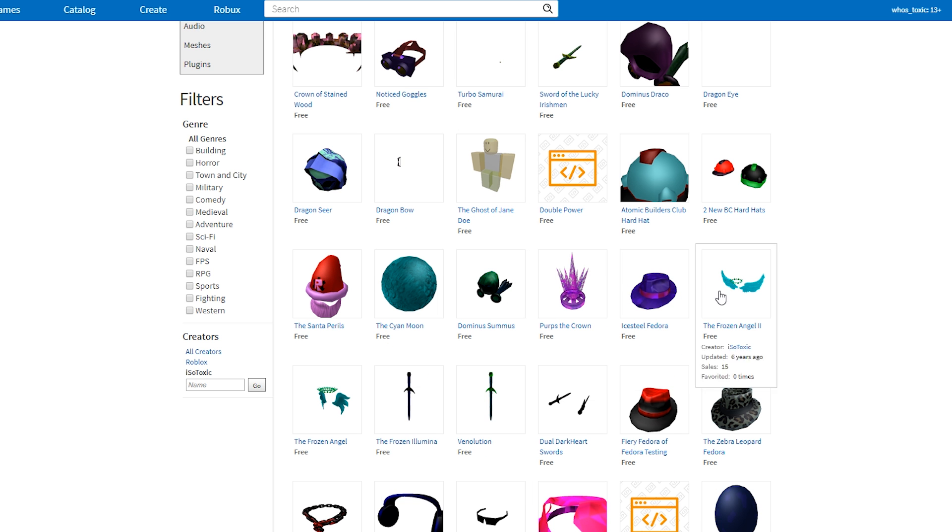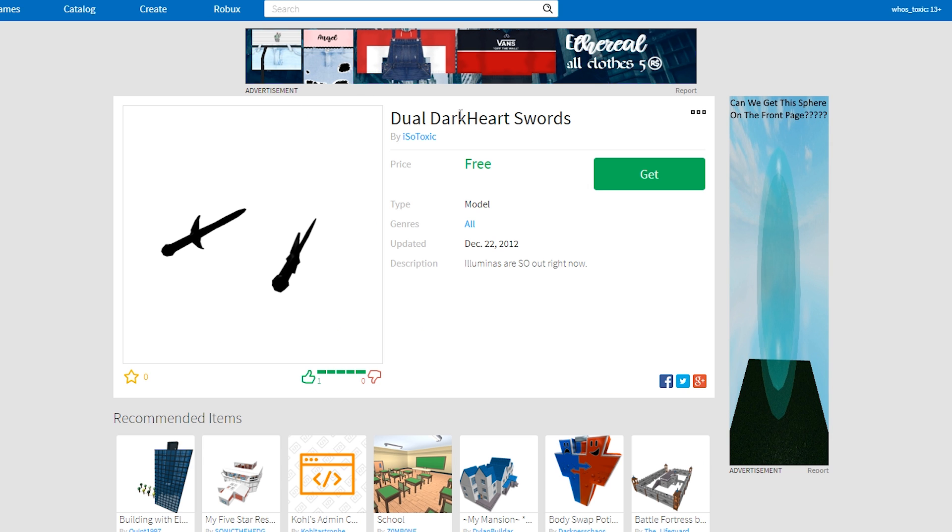Moving on to items that I think you guys actually care about. Last episode we covered dual dark heart swords. It's reappearing in this episode only because I forgot to mention one thing, and that is that this item actually ended up becoming a real limited. Even though they didn't use my dual dark heart swords design, so therefore I didn't get it, I think it still counts that I kind of had the idea, because in 2012 they came out in like 2013 or 2014.